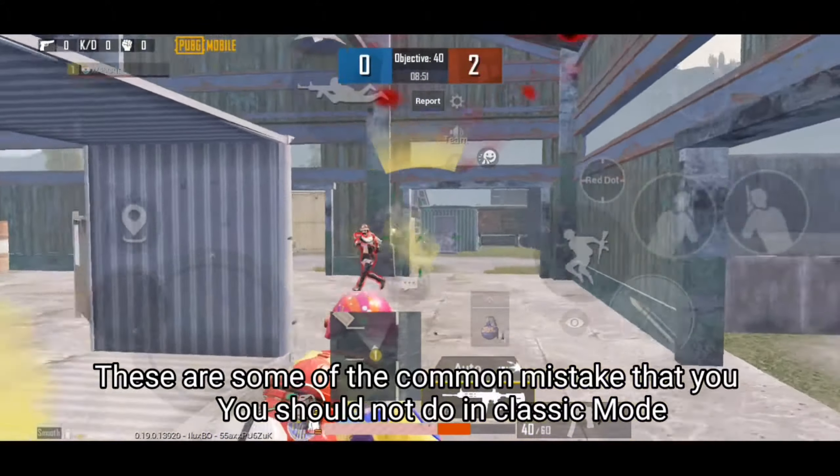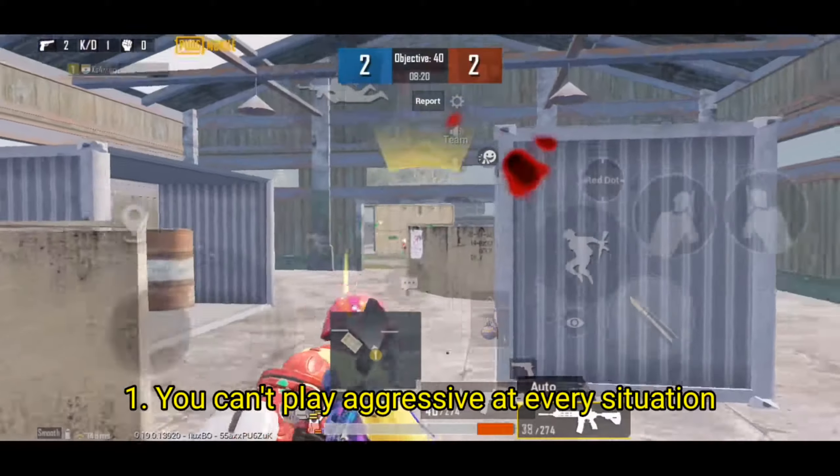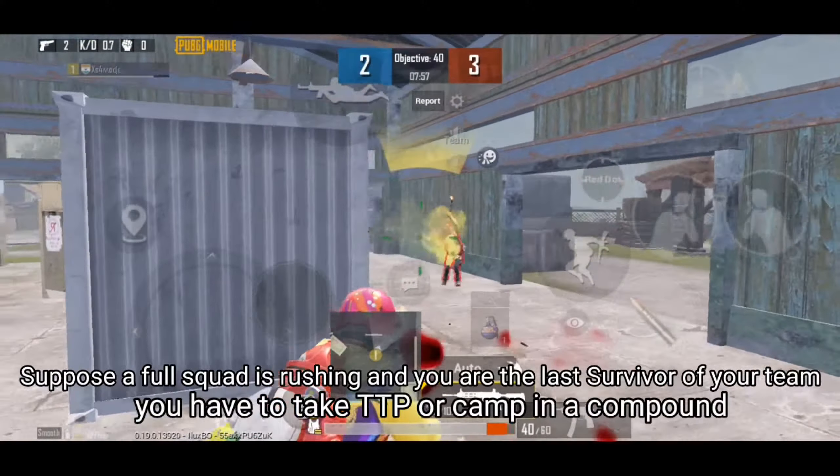These are some common mistakes you should not make in classic mode. Number 1: You can't play aggressive in every situation. Suppose a full squad is rushing and you're the last survivor of your team — you have to take a peek or camp in a compound.